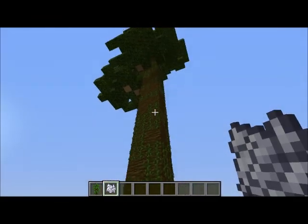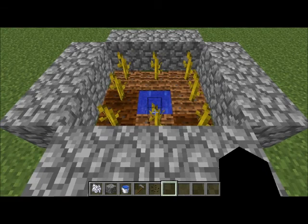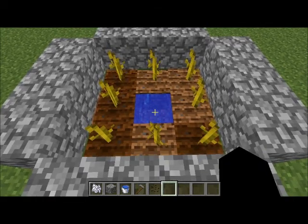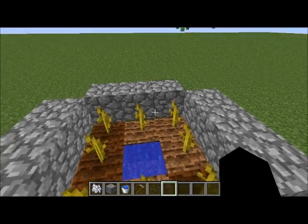If you're making a melon farm or a pumpkin farm, be sure to know that the melons and pumpkins grow to the side, so a farm like this could never produce any melons. A more appropriate farm would be this.